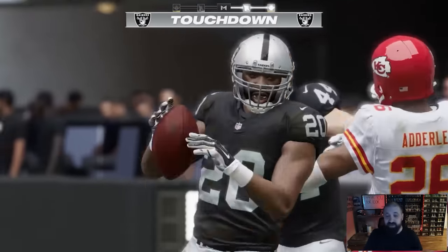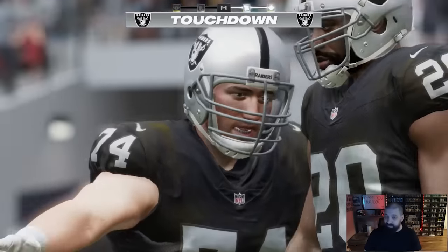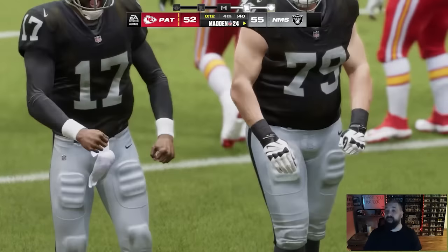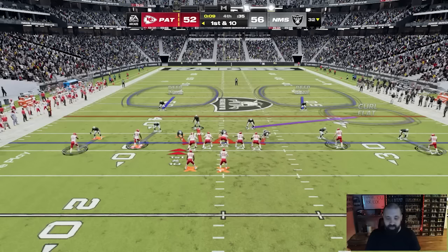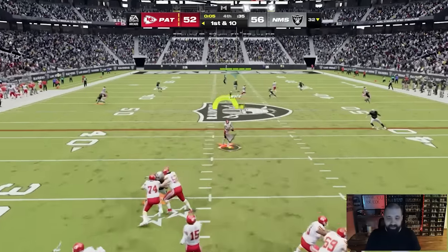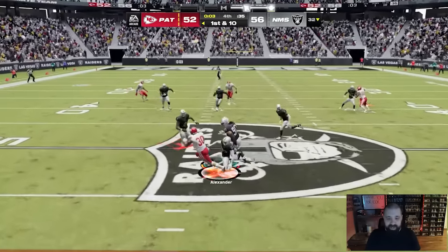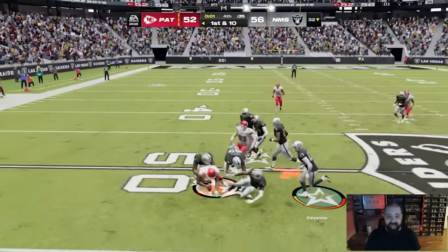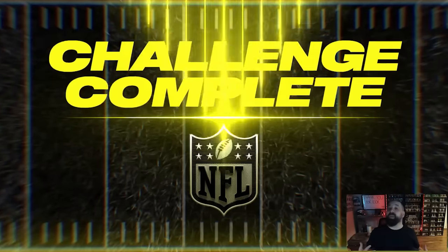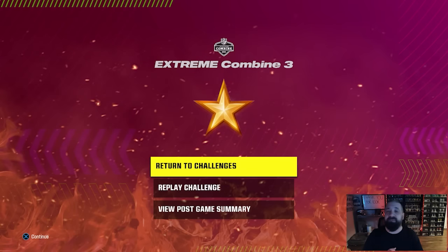Darren McFadden in for the touchdown! We've got the lead with 12 seconds left — extra point pending, but we're good. We play some safe coverage with eight seconds left, they throw it upfield, and that's it — GGs! Those are the two plays you can run to easily beat this and earn your free 95 overall Darren McFadden. You saw it right in front of your eyes.